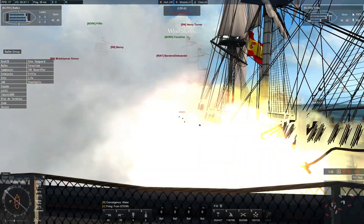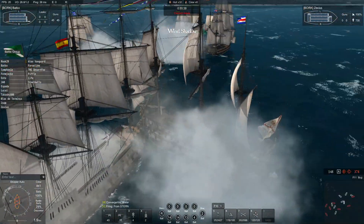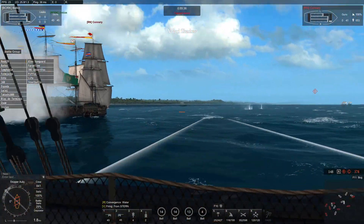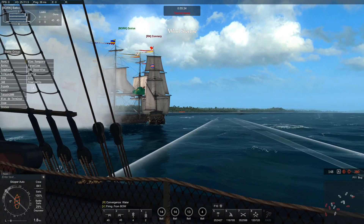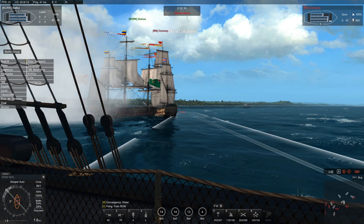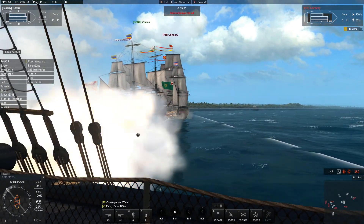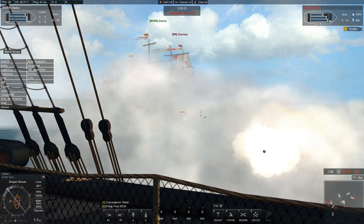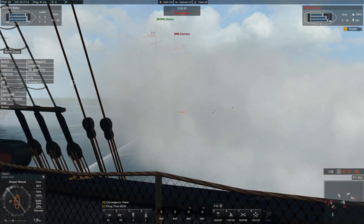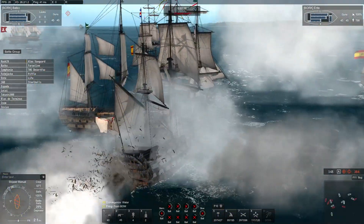The midshipman Simon is attacking. Good job on Henry Turner — he's the one showing the bow to us. Barco, get ready. Connery, get his bow — try, but I have active repairs. Fairline, go left, left Fairline, left. Go left Fairline, you have to push him left. That way you don't get stern raked and bow raked. You gotta go left. He just grape-shot you. I just have to be speeding.